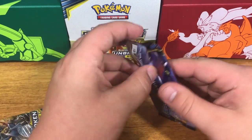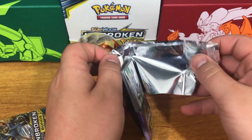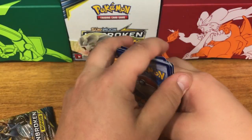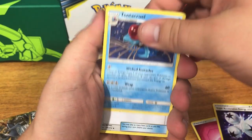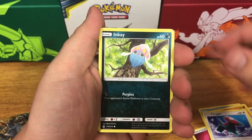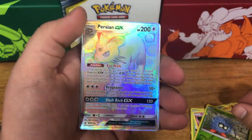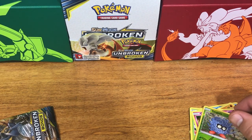They had to stick a GX in this box — please tell me they did. Fairy energy, Triple Acceleration Energy, Tentacruel, Stealthy Hood, Riolu, Porygon, Inkay, Caterpie, Clefairy, a reverse holo Tangela, and then there's a full art version of something — I'm not even sure what it is. I think it might be a secret rare...